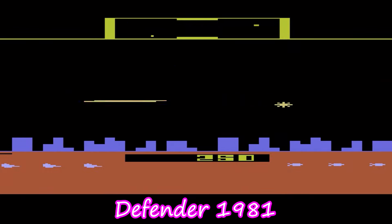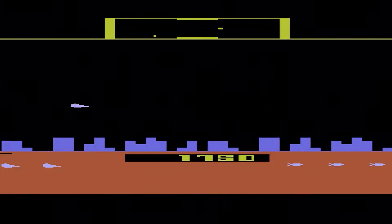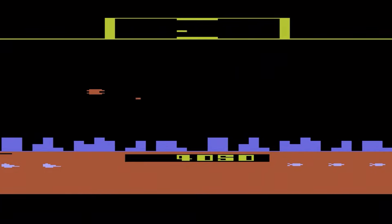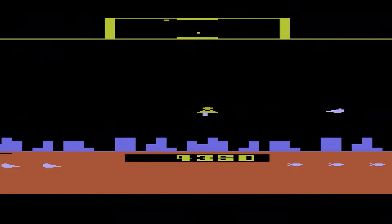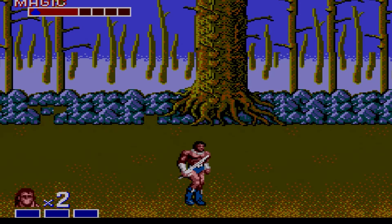We're going to start things off with a classic game that I love from my youth — Defender. I used to have this for the Atari 2600, and although by today's standards it looks very dated, one of the things the Atari did very well is its scrolling. The way it scrolls from left to right is incredible, and I know you might laugh at that, but it goes a long way.